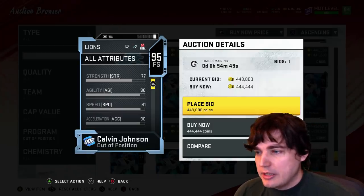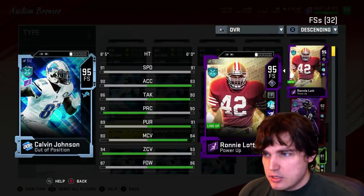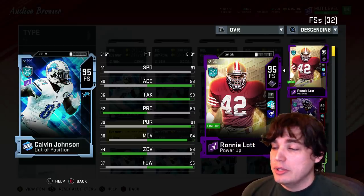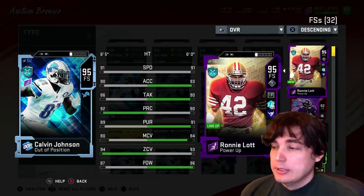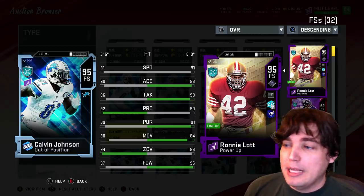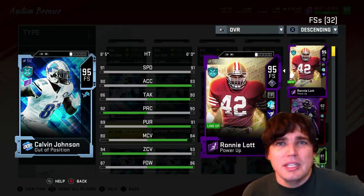Agility, acceleration — pretty nice. We'll go ahead and compare him to my current free safety, Ronnie Lott. Same speed. Actually, Megatron powered up is one faster than Lott. Lott is a mean animal out there with the Enforcer. Stats comparable to a top-end card at 6'5". Will he play a lot better than his last card? Maybe slightly, a little bit faster. I have the 90 overall, so he'll play a little bit better than that.